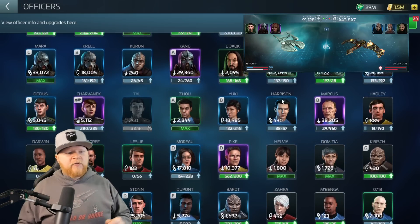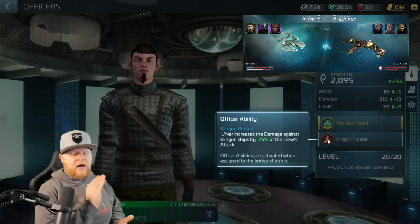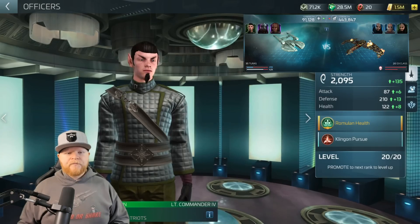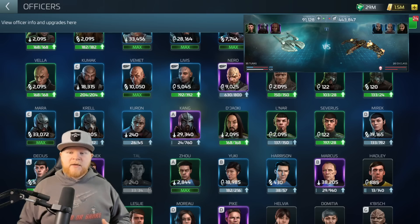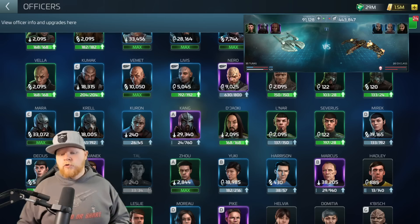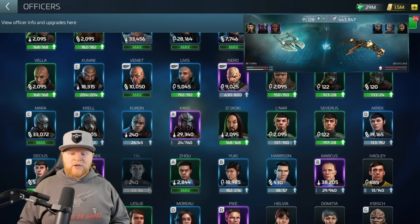Finally there's Lanar — an often forgotten officer who really shouldn't be. He's a Klingon anti-faction officer that increases damage when fighting Klingon ships, maxing out at a very nice percentage. I've only got mine at tier four, needing 13 more shards to max him out. But he's a very valuable card — very useful. In general, that is a great crew going against a bigger ship with not a huge difference in player level. It's all about research and crewing, and that's how this battle happened.